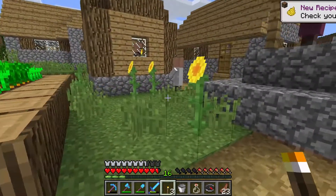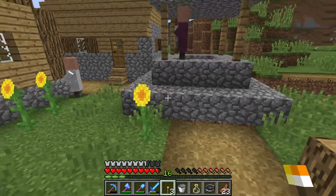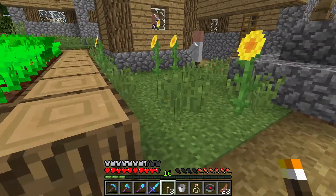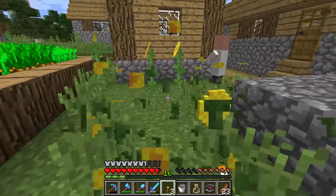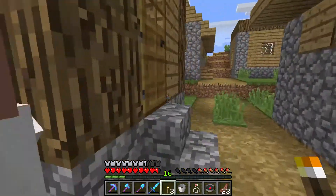To get sunflowers, you need to find these flowers growing in the grassy lands. You can find them in the plains, that is the green area biome. And then bomb, bomb, bomb — and you can get some sunflowers.